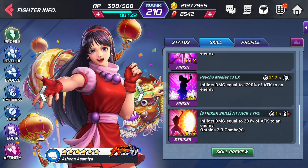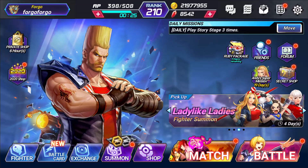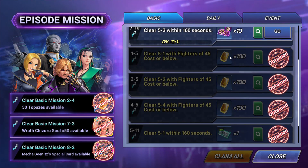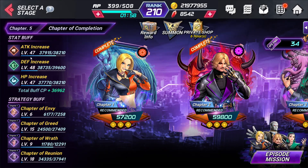I'm actually making this video because the previous video I made showed Jin Kazama doing this, and Jin is actually a really OP character. So I thought I would show a character that's more free-to-play friendly for you guys. As I've said before, as long as you have your attack buffs — mine's at level 47 — that gives us an extra almost 38,000 attack, which is pretty insane. The total CP buff is almost 37,000, and that's why we're going to be able to do this with Athena.